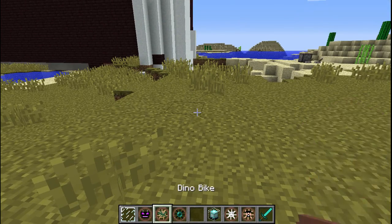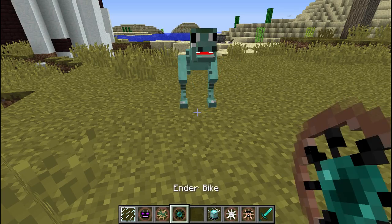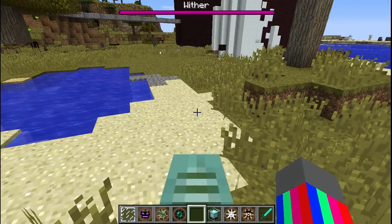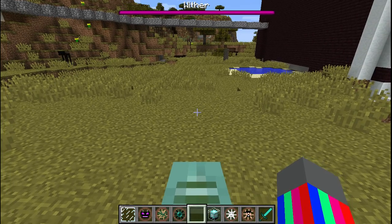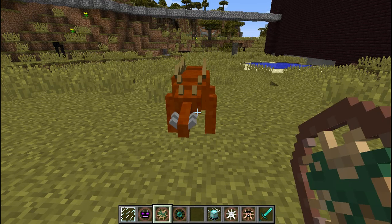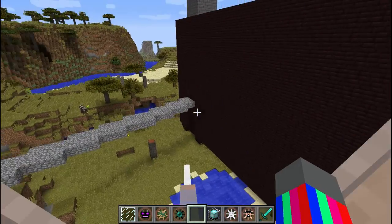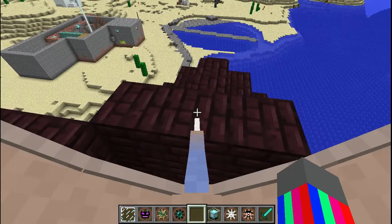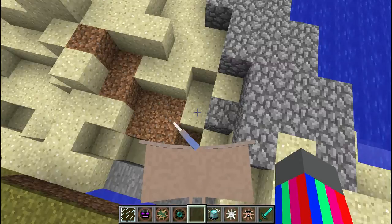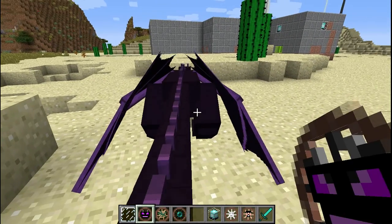Number four: the Dino Bike. They've got different ones — I'll show you two of them. This one can run fast, almost like a horse. The second one I want to show you — there we go — this one you can fly. This is why it's my top four pick, because you can fly and you get a hold of a bunch of different options from this.